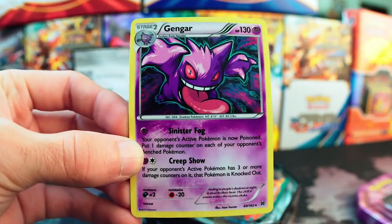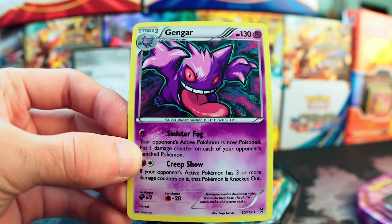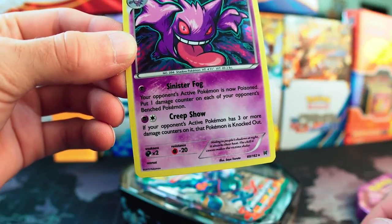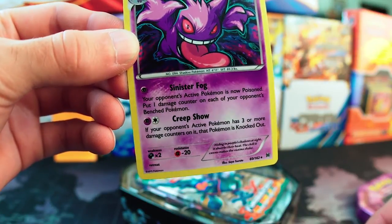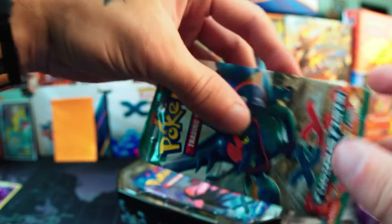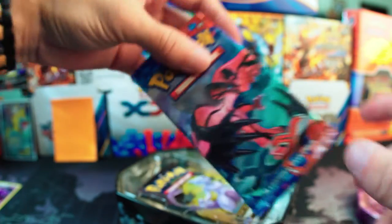There's the Gengar card — it is a holo and it's one of my favorite cards. This attack down here, Creep Show: if your opponent's active Pokémon has three or more damage counters on it, that Pokémon is knocked out for only two energy cards. That is crazy.